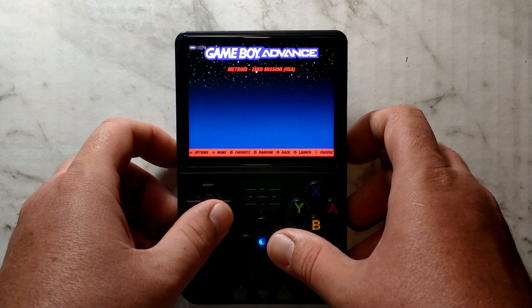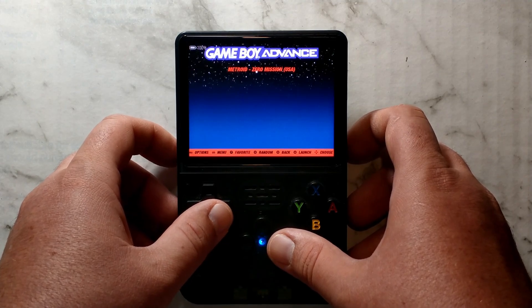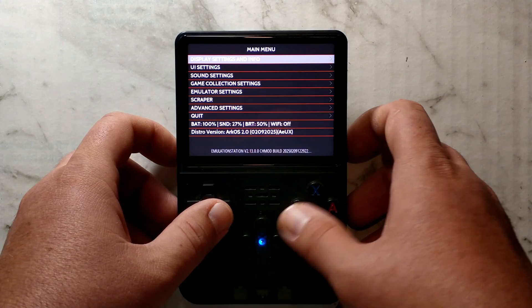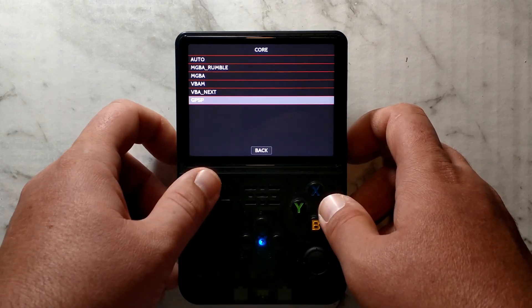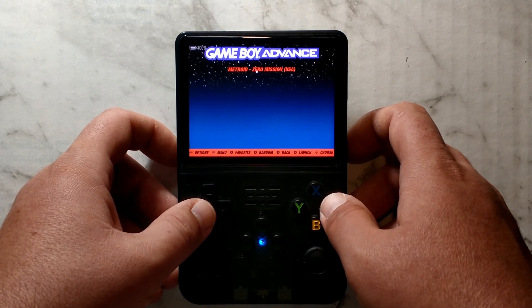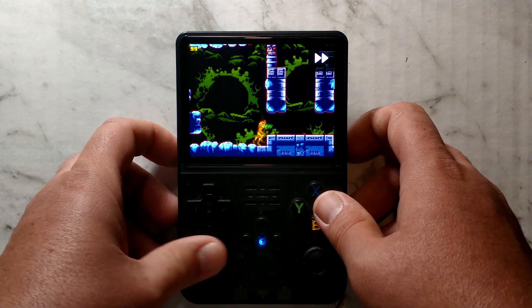Another useful tip for Game Boy Advance is to change the default Retroarch core to GPSP, which allows for much faster fast forwarding. To do that, on the main menu press Start, go down to Emulator Settings, go down to Game Boy Advance, under Emulator select Retroarch, and under Core select GPSP which is the bottom one. Press back to save. Now if we open up a Game Boy Advance ROM, the fast forward speed is way faster than before.